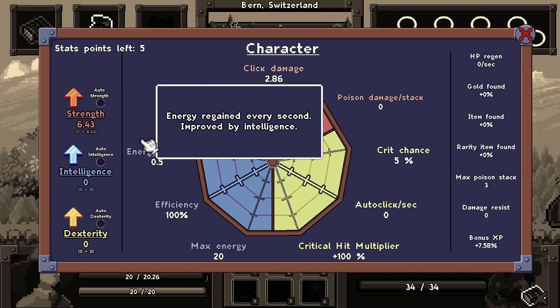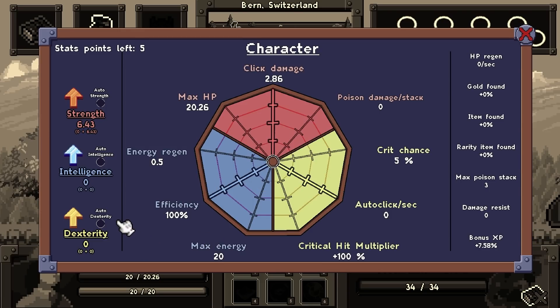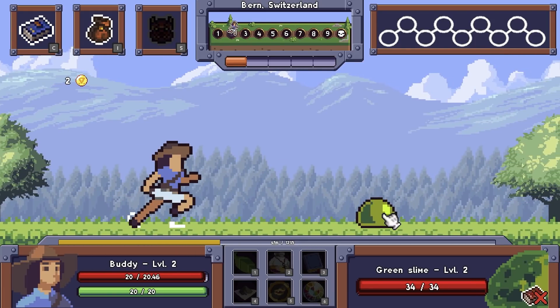We also have character stats. What does intelligence do? Energy regen, efficiency, max energy. Dexterity is auto clicks per second and crit chance. Do I just become auto strength? Only strength? That gives me click damage, max HP, and poison damage per stack. Hello, I'm here to vibrate at things.